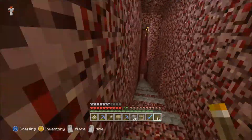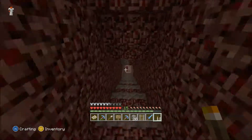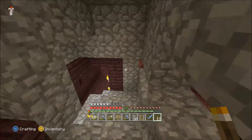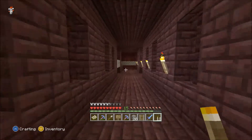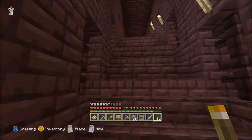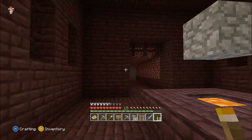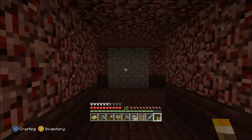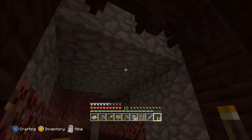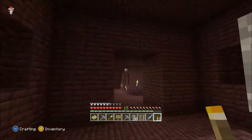This one over here connects to the nether fortress down here. Off this way I have two blaze spawners — there's one through here and then one right above here. So I'm going to level this all out and make a giant double blaze farm. That'll be awesome.